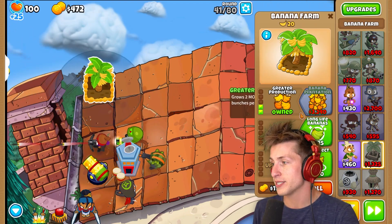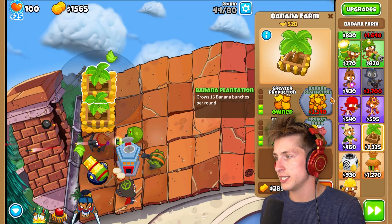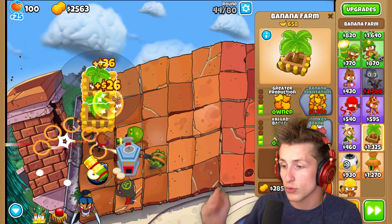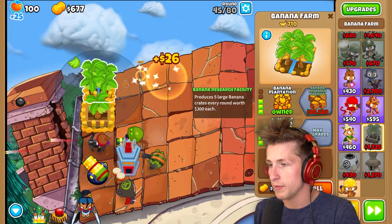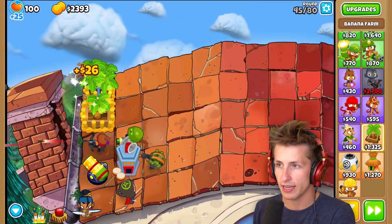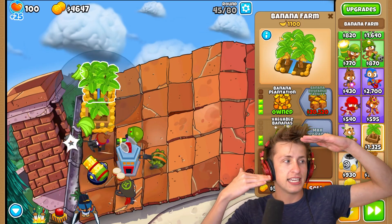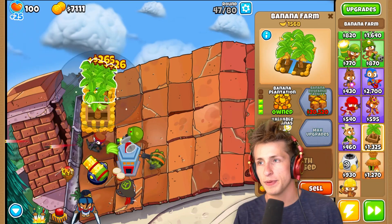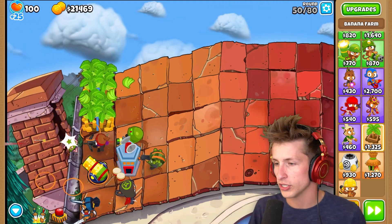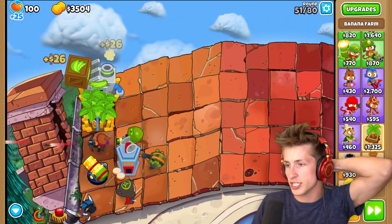Back to making banana farms. Everything goes into making as much money as we can for round 60, because that's when the next boss balloon is going to show up. I'm going to get banana plantation and banana research facility - that's very expensive but I think I kind of need it. We finally have a banana research facility, which is so very nice, and that's going to start helping us get crazy money.